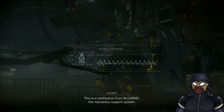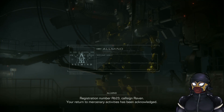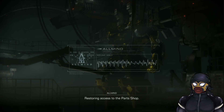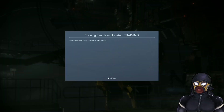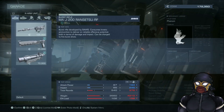This is a notification from Allmind, the Mercenary Support System. Registration number RB23, call sign: Raven. Your return to mercenary activities has been acknowledged. Restoring access to the parts shop. Parts shop? Okay. Do an exercise in training — let's see the shop.